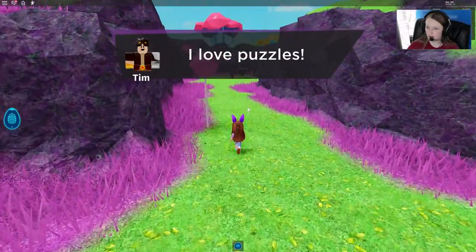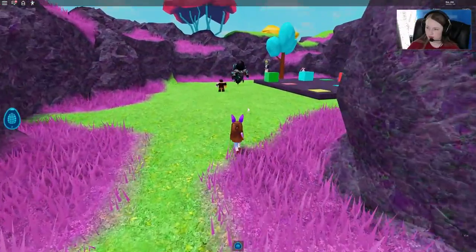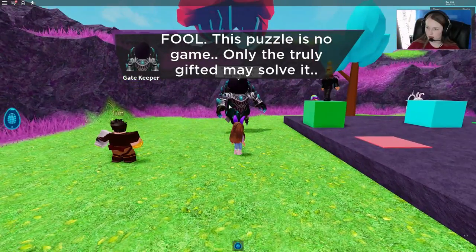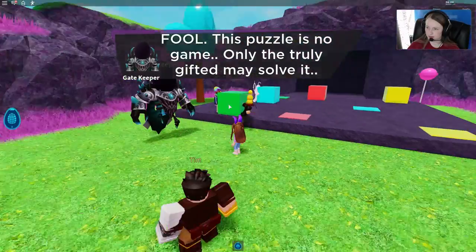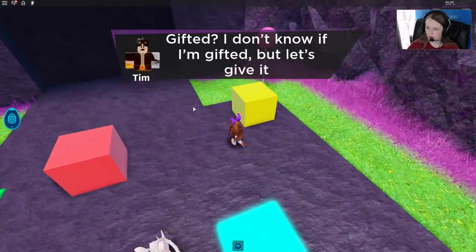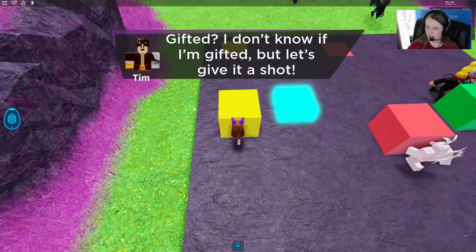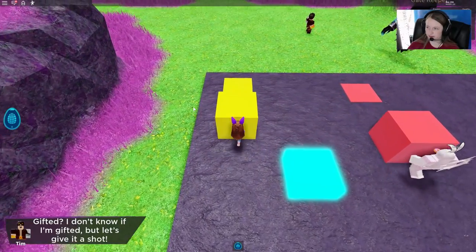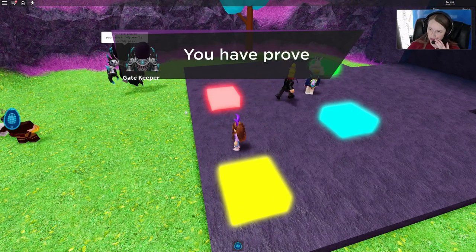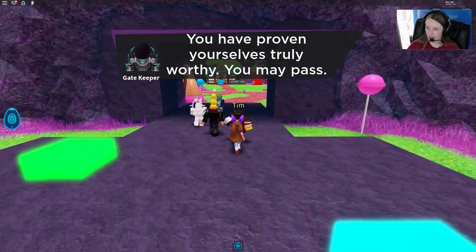Let's go up here and here's the gatekeeper. So we have to help complete this puzzle by putting the colored squares onto the squares that match them — it's very easy, and a lot faster too when it's not just you. So that opens up our gate here.